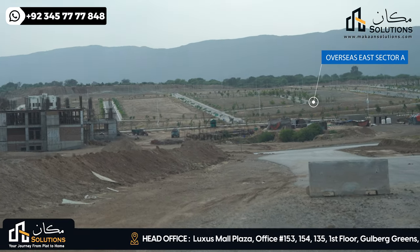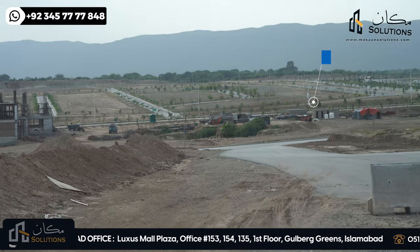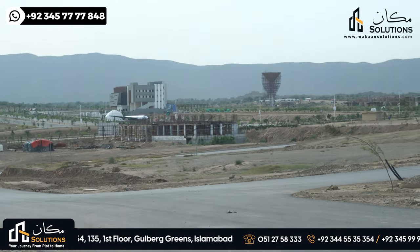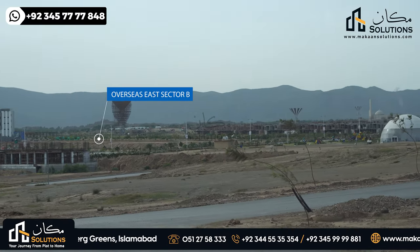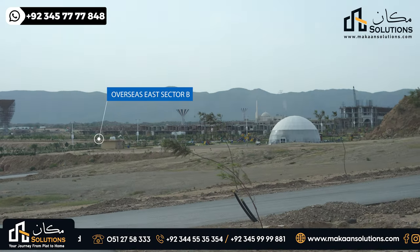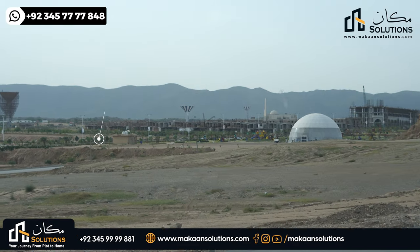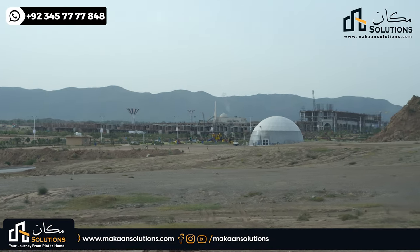How many plots can you book and at what amount? This block is about 7-8 streets with so many lanes. This is not a very big block. But if you look at the east — block A and B combined — it will form one block. If you combine A and K, it will also be one block.